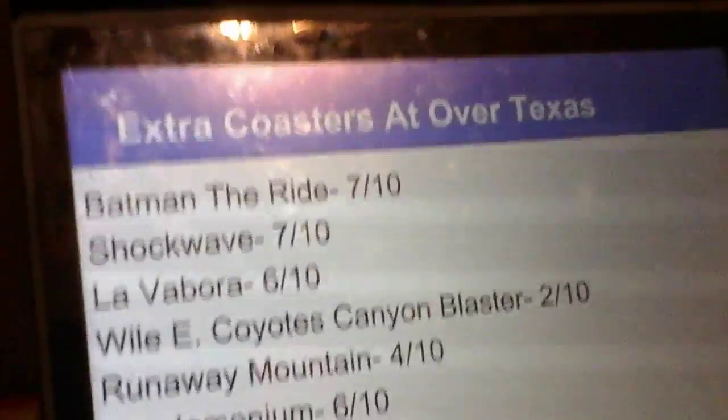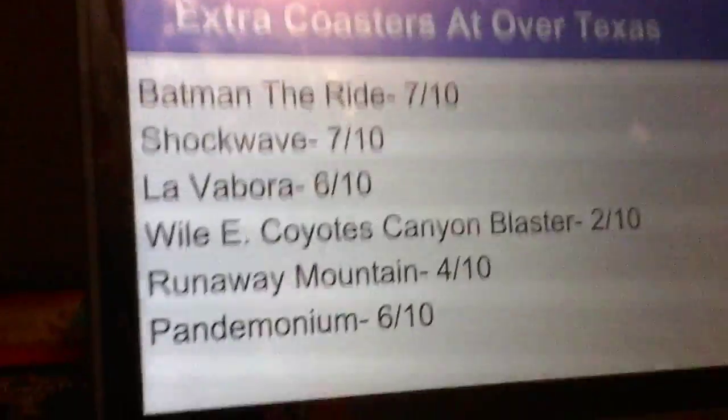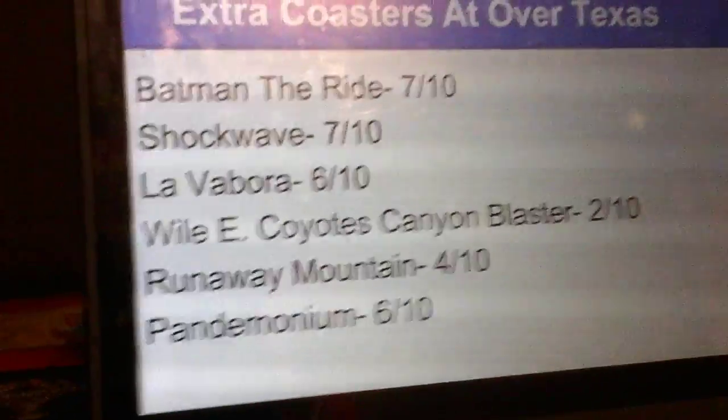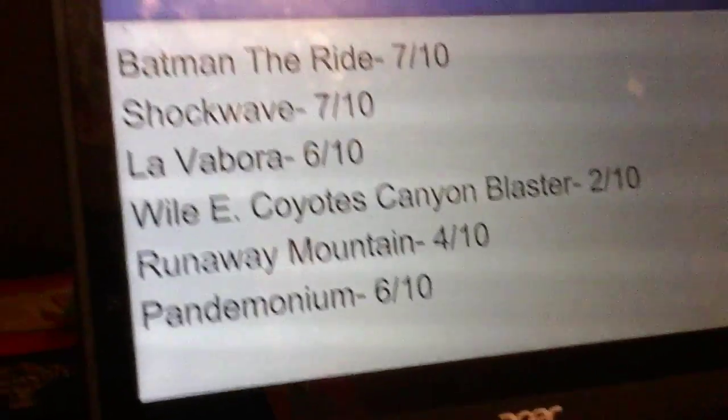Extra Coasters at Over Texas: They've got Batman The Ride, the Cloned Invert; Shockwave, the Schwarzkopf Multilooper; Lava Bora, a bobsled; Wile E. Coyote's Canyon Blaster, a kids coaster; Runaway Mountain, an indoor family coaster; and Pandemonium, a traditional spinning coaster by Gerstlauer.